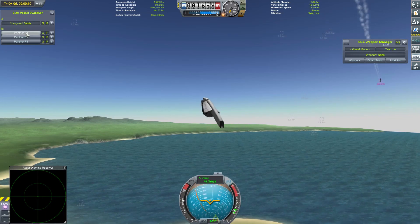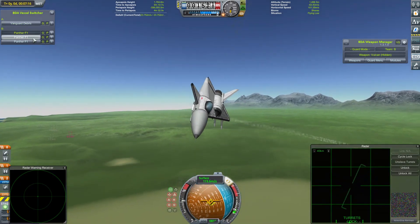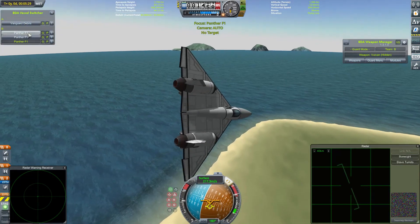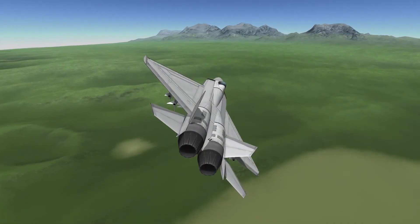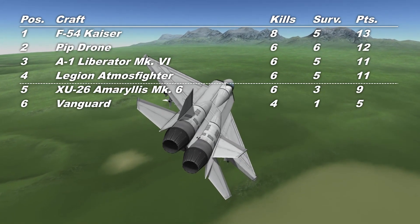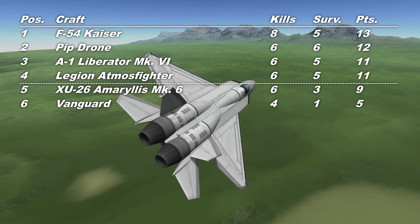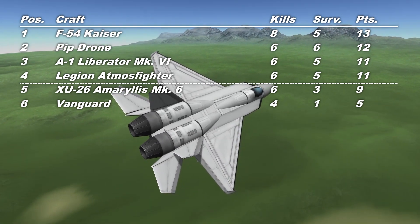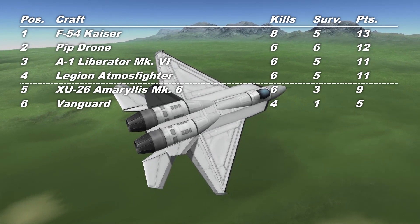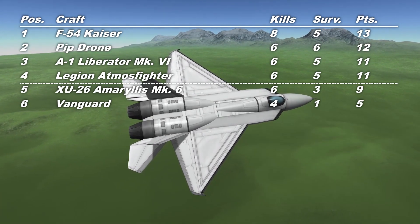So it's victory for the Panthers in this final fight, and that means the writing is on the wall for the Vanguards. Let's go and have a look at the final scores. A brave fight from the Vanguard but with just four kills and one survivor over the three fights, that gives them five points — well out of the running for this season's final. Maybe a touch of bad luck in there, but I think it's quite telling that the two craft at the bottom of the table at the moment are the two that used GAU-8s.